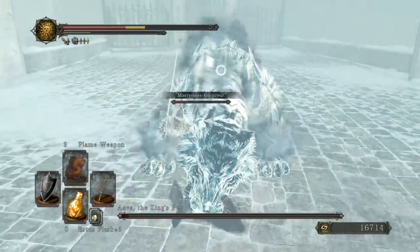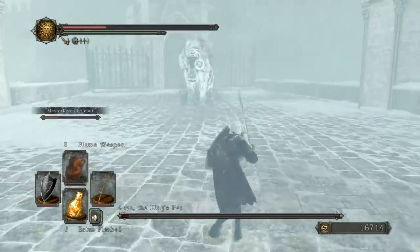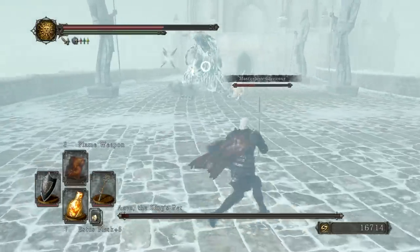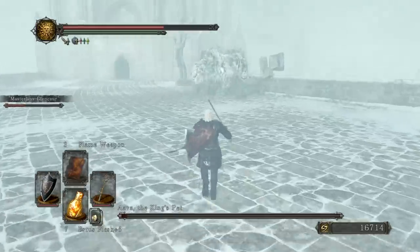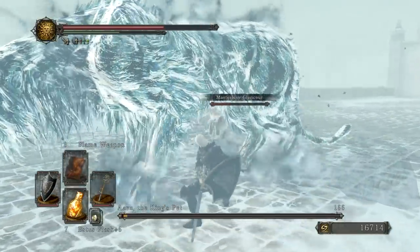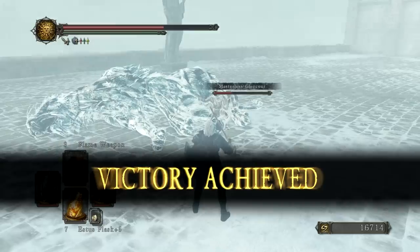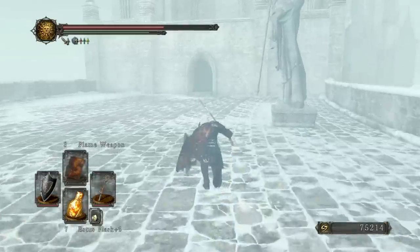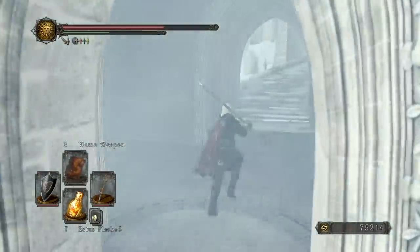And there's the Grab Attack landing successfully on me — not one of the more devastating Grab Attacks in the game. As long as you have average health, you should be okay. But there is Abba the King's Pet, defeated. Of course we will pick up his Soul, and if we take that Soul to Ornifex, we can pick up the Ivory Straitsword as a reward. We'll be seeing that a little bit later once I actually collect the boss weapons.